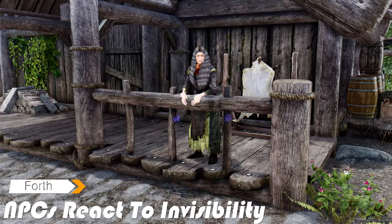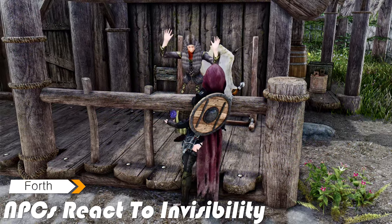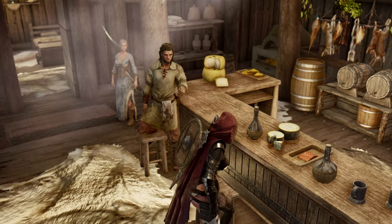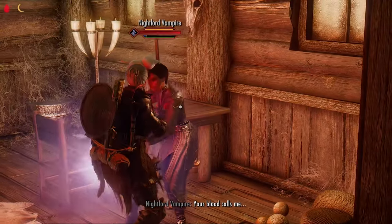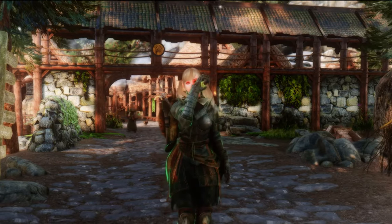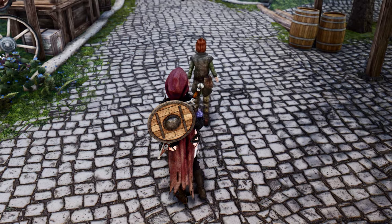Lastly among Jay Serpa's mods, we have NPCs React to Invisibility. When using this mod, your invisibility won't go unnoticed — NPCs will now react when someone disappears or materializes in front of them. If you're eager to enhance the diverse reactions of Skyrim actors, it's worth revisiting Jay Serpa's mods. By adding various reactions to actors, you can enjoy a more immersive and vibrant Skyrim.